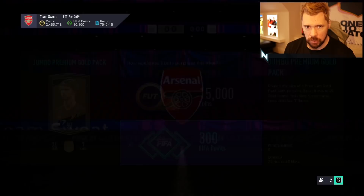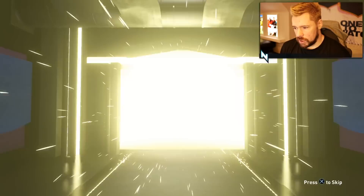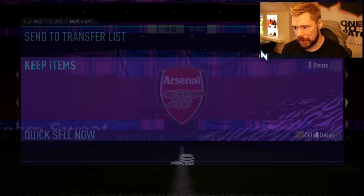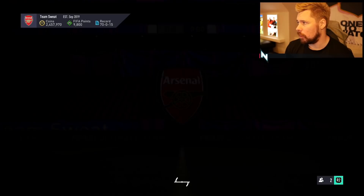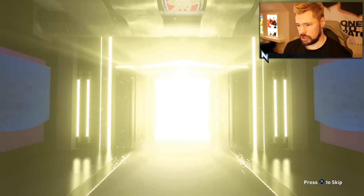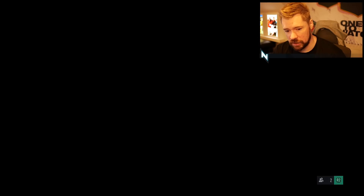We'll open two more thanks to that board, and if we get another board we'll open two more and so on. But ultimately I don't think we'll be so lucky. Nothing out of that pack. For the last pack of the day - Gabriel Paulista is not bad, a bit low pace but defending and physical is good and he's actually not a bad player in general. Come on - no board. Unless we get a 100k player like Militao, which we're not going to - that's the end of the video.